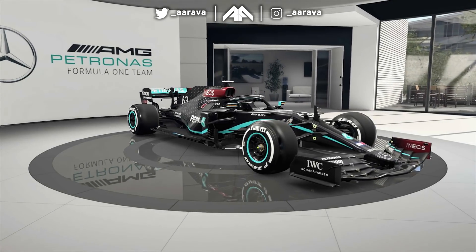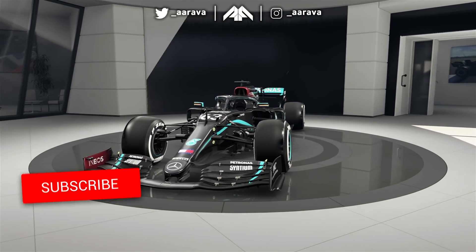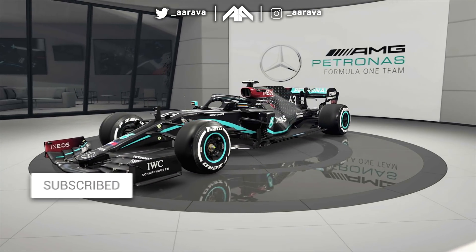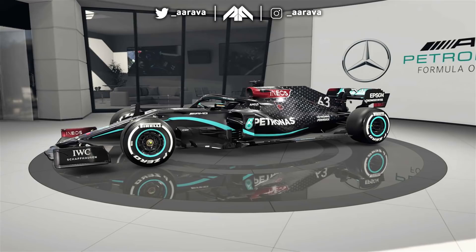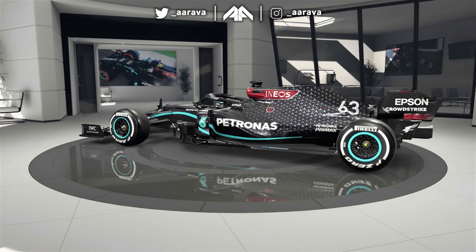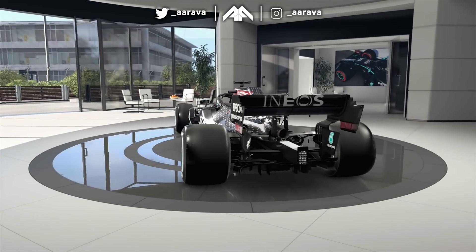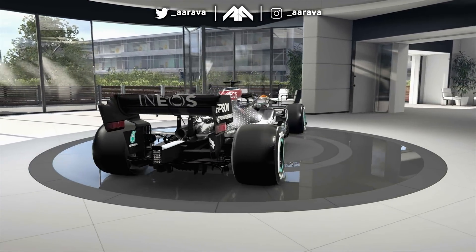Hey, what's up guys, Arava here and welcome back to a brand new video. This is a bit of a different one because we have modded gameplay here with F1 2020 with George Russell in the Mercedes car number 63 on the back of that black Silver Arrow, and we're going to be doing a race around the short Bahrain circuit on F1 2020.